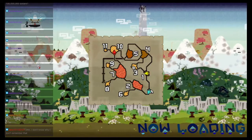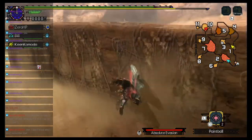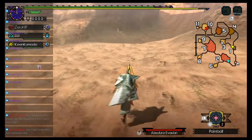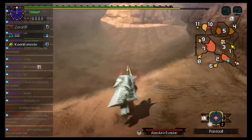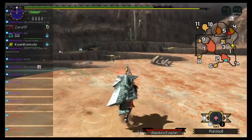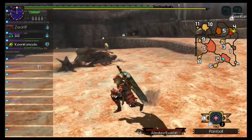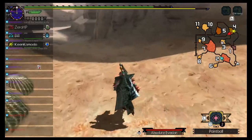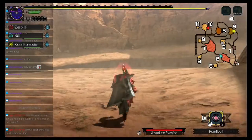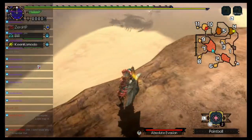I think in World they did away with the corner map and you actually pulled up the map from the hunter notes, if I recall. Because I know they did the areas differently. But then again, it's been a couple years since I played World. That's true — it didn't have the zones anymore. Up until World the map has always been there.